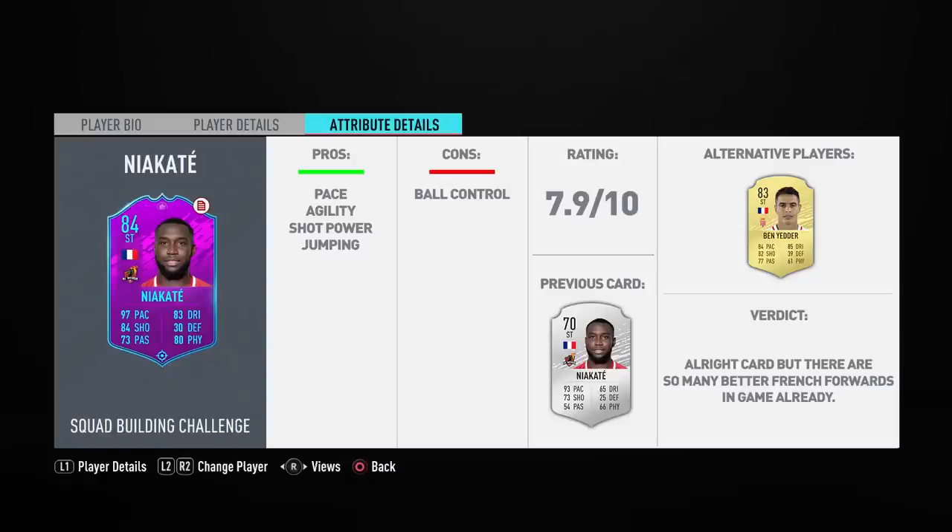So after a few more games with this Niacate item, what are my thoughts on this League SBC reward card? It was all right to be honest — it definitely didn't blow me away, which was a bit of a shame, because after seeing some of the in-game attributes I thought this card was going to be much better. Anyway let's break things down. Starting with pace — obviously he's quick with 97 pace, and in-game when he breaks away not too many players are going to catch him.